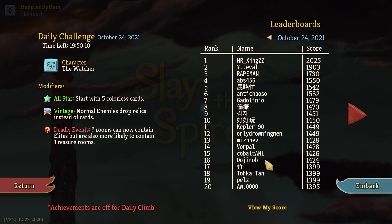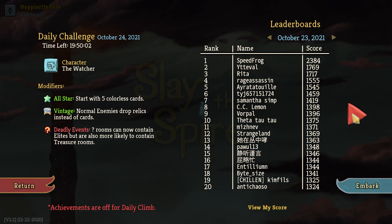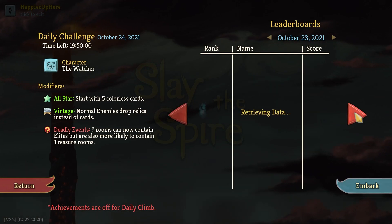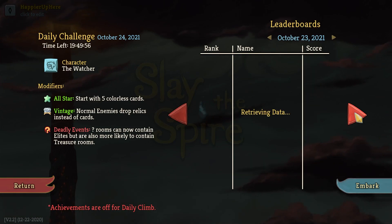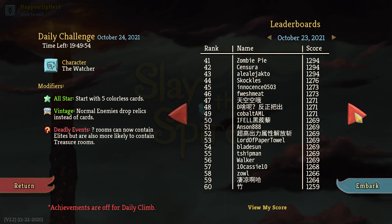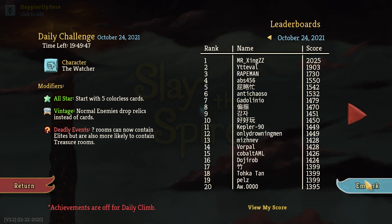I see Vorpla and Cobalt here very close together — 1428 and 1426 respectively, not bad scores. Before I continue, let me review my score from yesterday. I ended up in ninth place. Someone left a comment saying it was a really good run and I should have gone for the collective bonus. It looks like a lot of people had much more success with the collective bonus than I did without one.